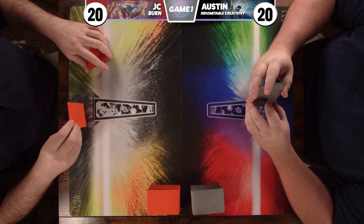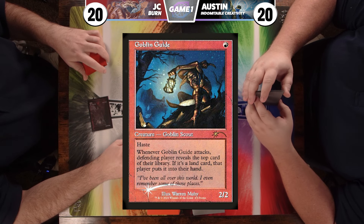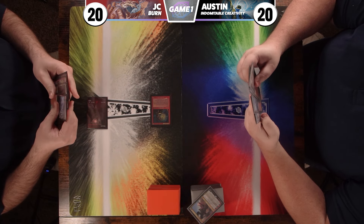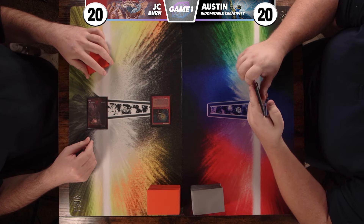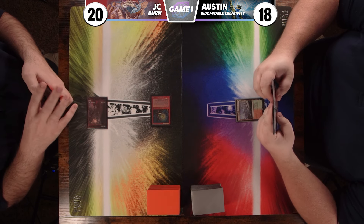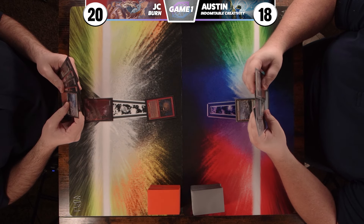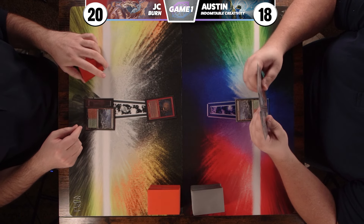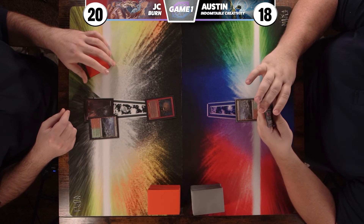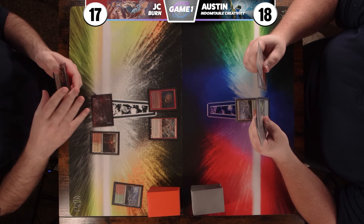JC plays a Mountain and a Goblin Guide and starts attacking for two. The Goblin Guide trigger reveals a Ruin and Six on top. I'll just play a Wooded Foothills and pass. JC draws, plays another Wooded Foothills, cracks it for an untapped Sacred Foundry, then plays another Goblin Guide and attacks for four.